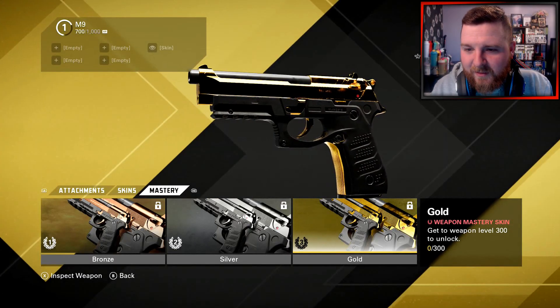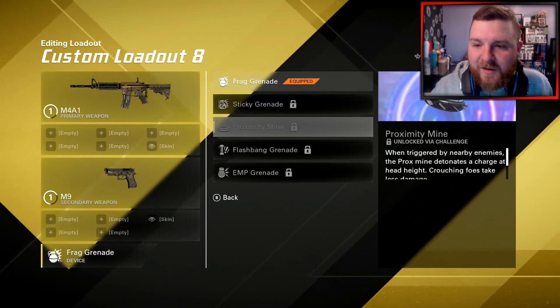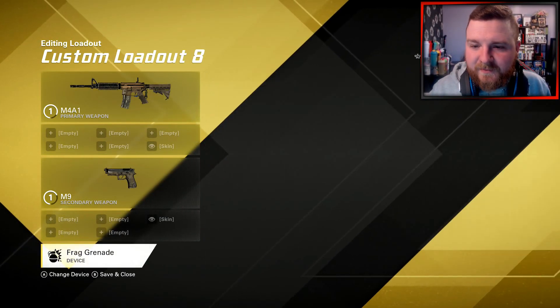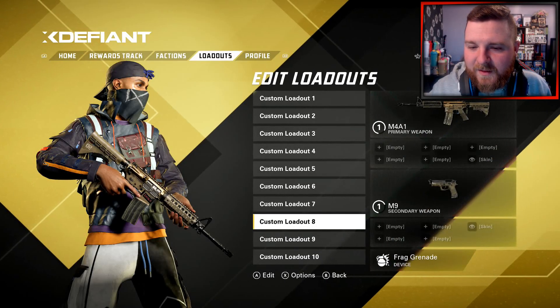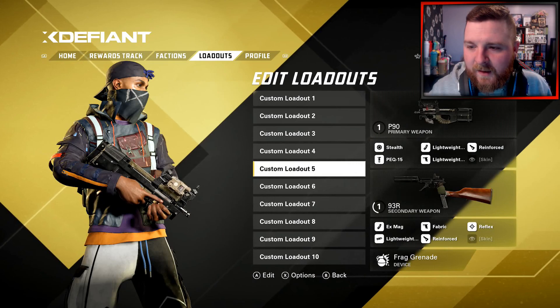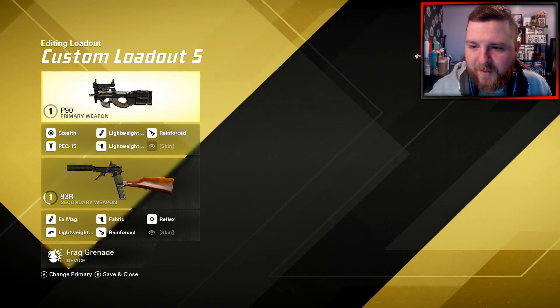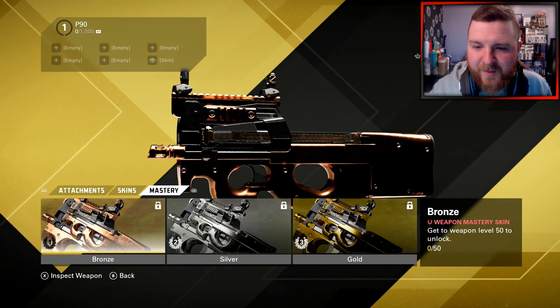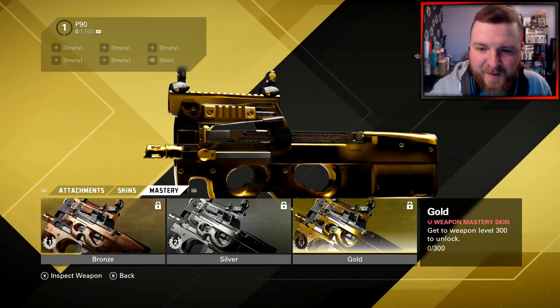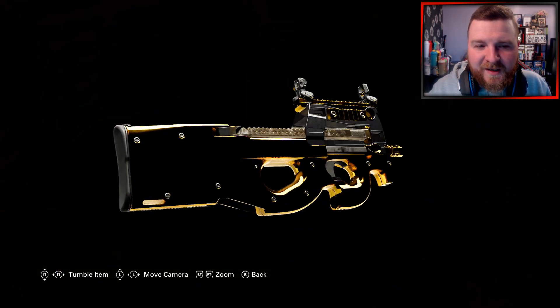But now you have to properly unlock everything again. Look at the camos for pistols and stuff - it looks so good, so clean. There's one problem during the beta though: if you've got a weapon with attachments already on it, it'll take the attachments off.